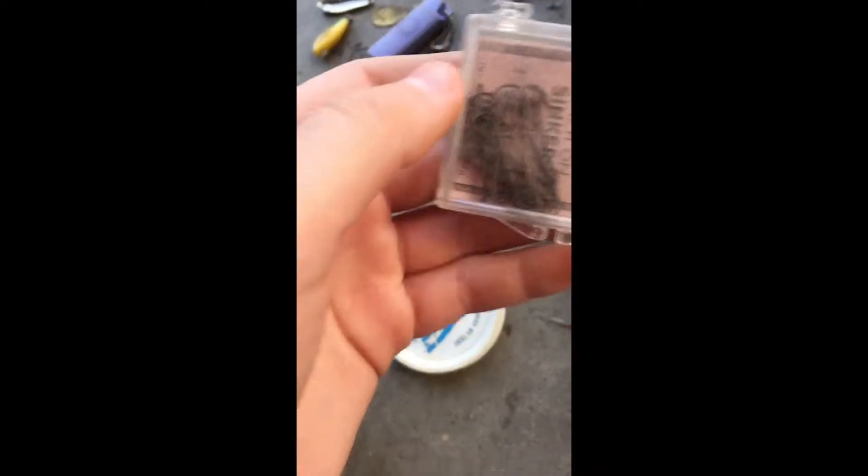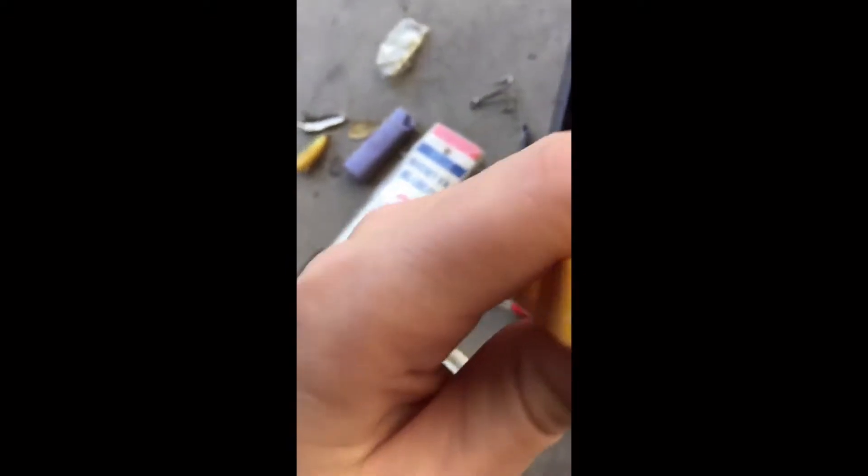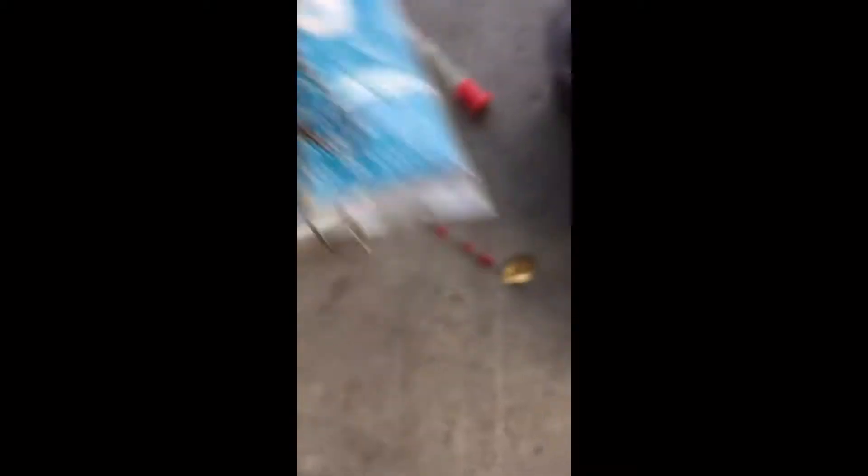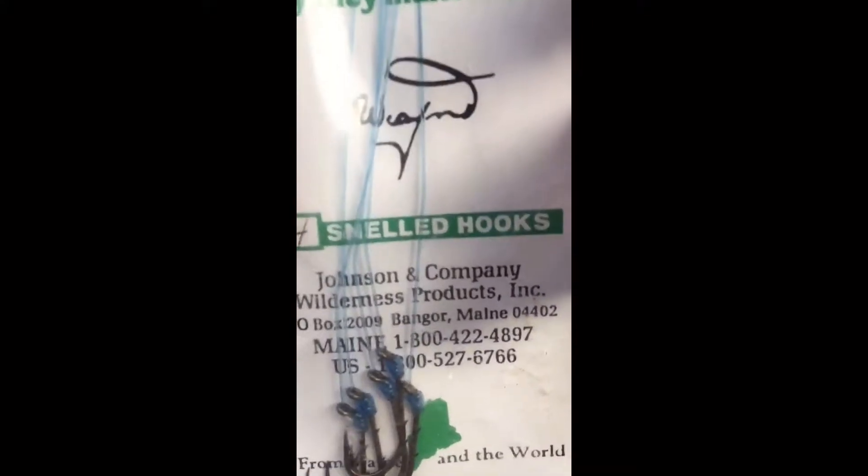We've got some more screwdrivers, some old line for trolling, and a lot of hooks — some are rusty so those are going in the trash pile. Some more hooks with blue line on them, which is pretty cool and different. We've also got a bunch of different-sized swivels and another spinner with some orange beads. And that's it for this tackle box.